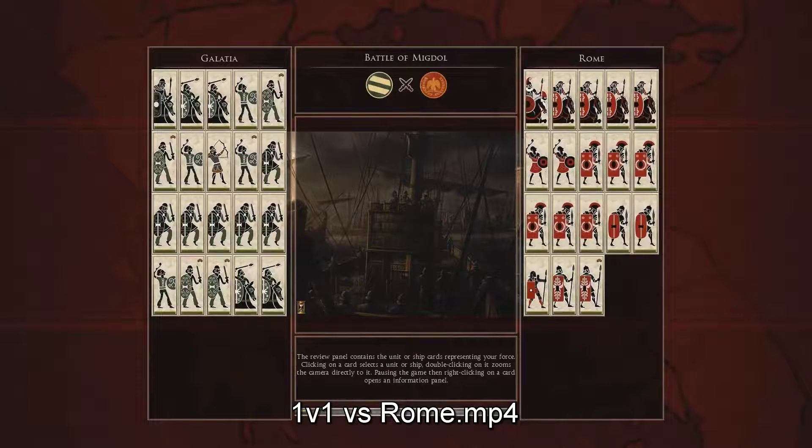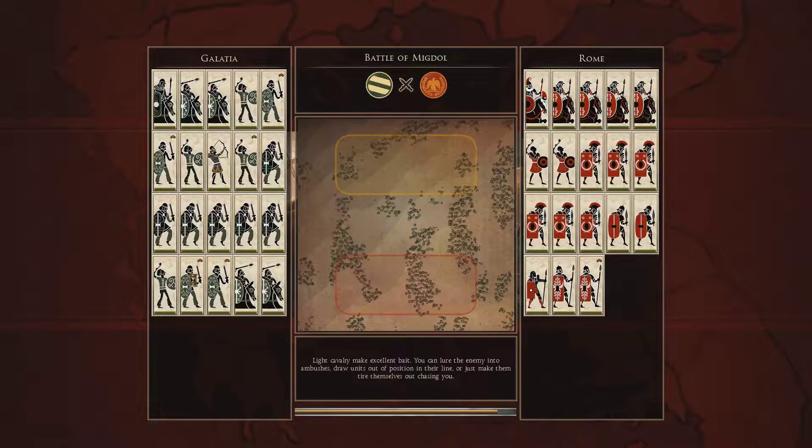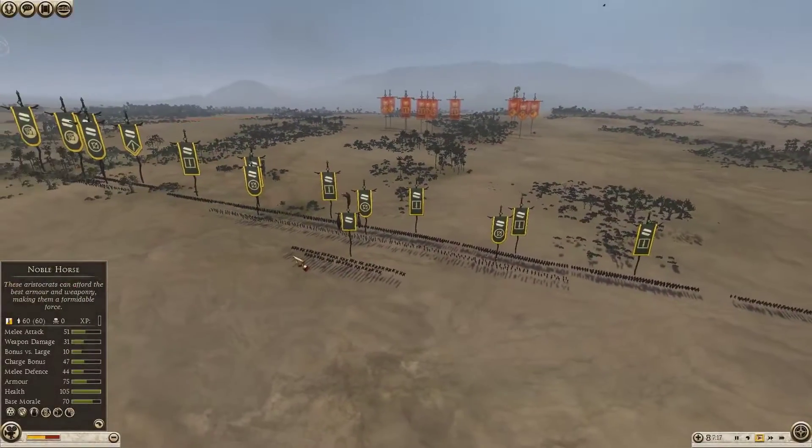G'day everyone, Granitore here again with another 1v1 battle. Today I'm trying my new tactic of having a few extra skirmishers and a skirmish cav against Rome, bringing in Galatia. I've got a lot of Galatian leiseries but also a lot of skirmishers — four slingers, one archer, and skirmish cav, which is a new thing I've been trying. This is a good test against Rome with a lot of Avocati.